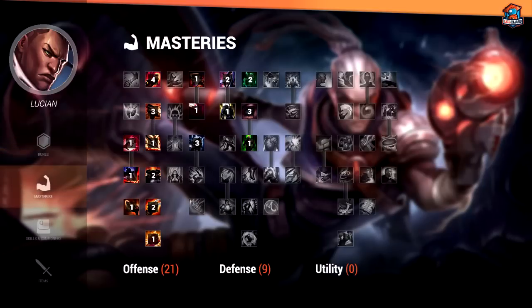On every AD caster I always take Spell Weaving and Blade Weaving. Lucian's no exception. He weaves a lot of abilities in between his autos, so these are two really important mastery points to pick up. They're really cost efficient. Other than that, everything's pretty standard across the board.